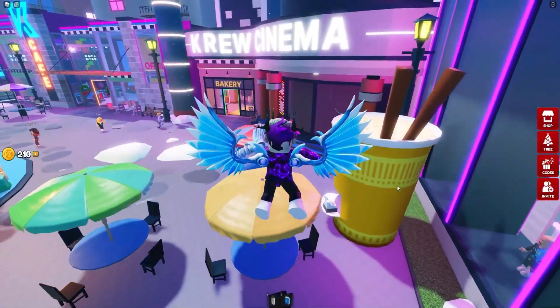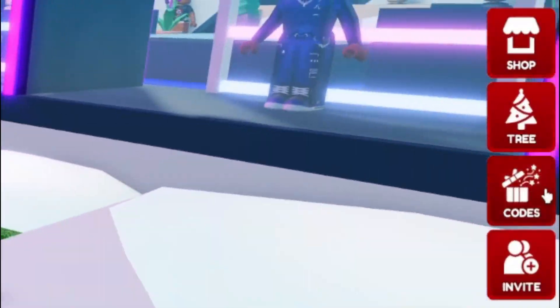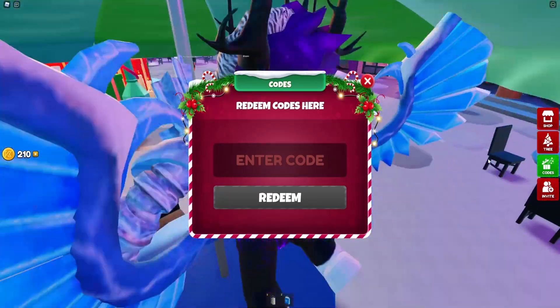If you do not know how to claim codes in this game, what you're going to want to do is go to the right over here, click on where it says 'Codes,' and then the code menu will come up. These are in no particular order, so let's just get into it.